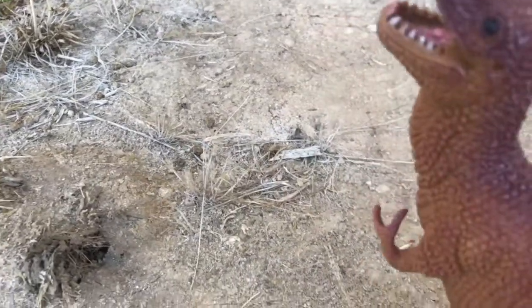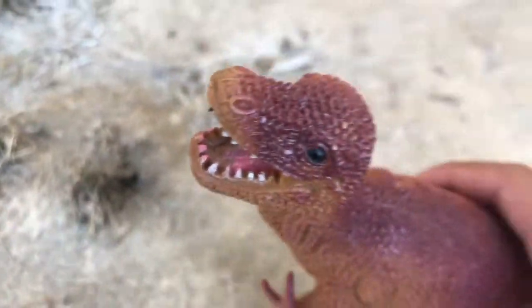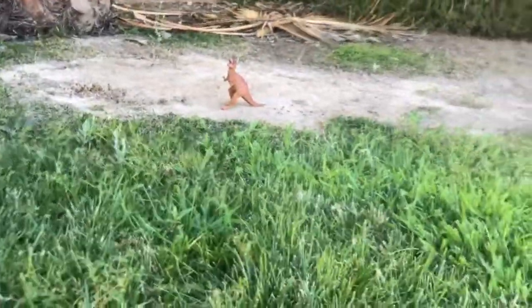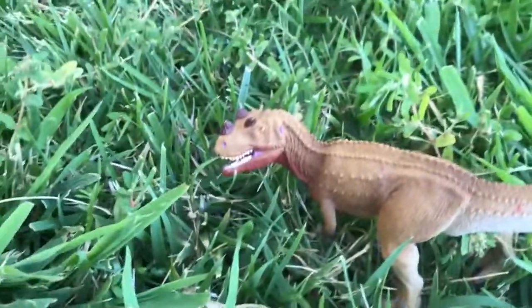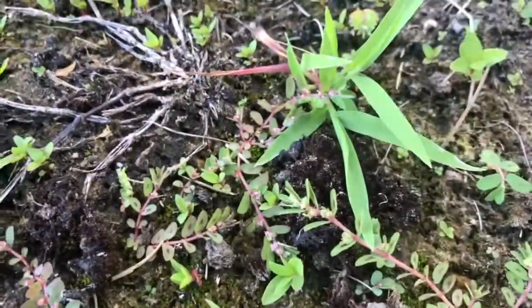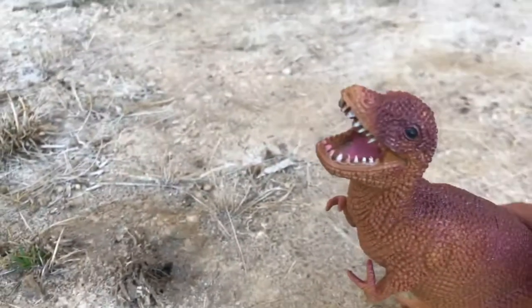It is a juvenile Tyrannosaurus Rex. It is eyeing the Gallimimus and is going to go in for the kill, except it notices something else — it sees that it's not the only one who's stalking its prey. All this commotion and roaring is alerting the Gallimimus of their location, and it quickly runs off. The T-Rex notices that the Gallimimus ran away and quickly charges after the Ceratosaur.